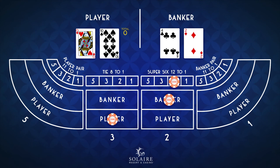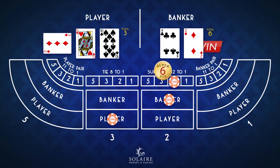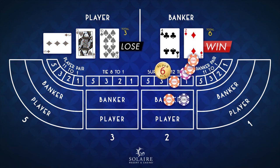It's time for the reveal. The cards show that the banker wins with 6. Your Super 6 side bet wins — it's that simple. Your bet payoff in Super 6 will return 12 times.